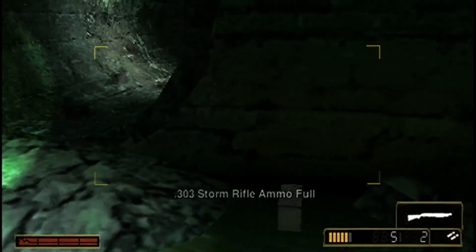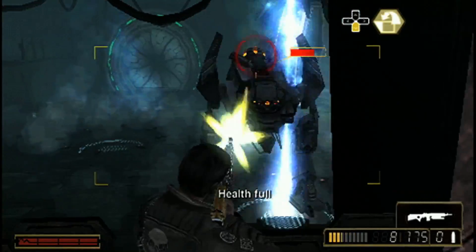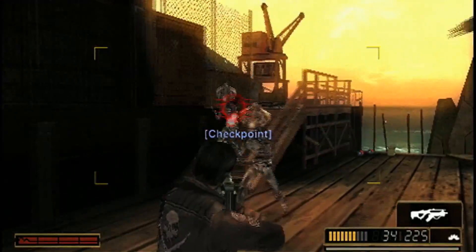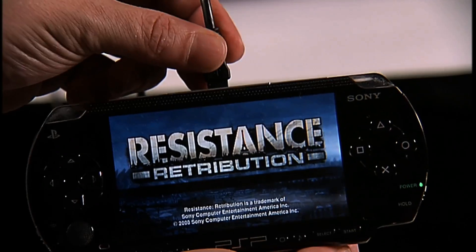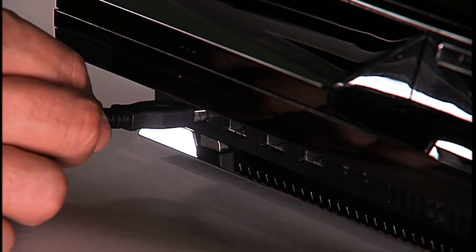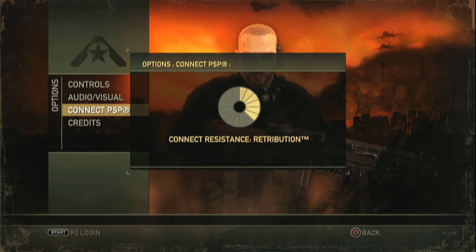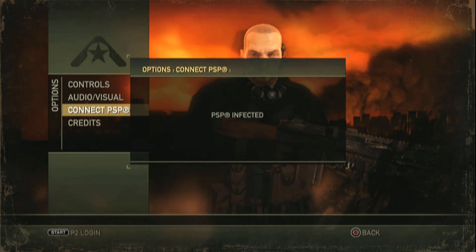One of the unique features being offered in Resistance Retribution is Resistance Connect. This exciting new feature provides connectivity between Resistance Retribution and Resistance 2. To take advantage of this feature, connect Resistance Retribution on your PSP to Resistance 2 on the PlayStation 3 using a USB cable. Go into the Resistance 2 options screen, select Connect PSP, and select Infect your PSP.